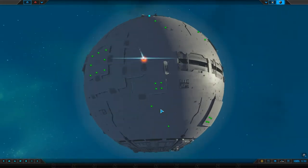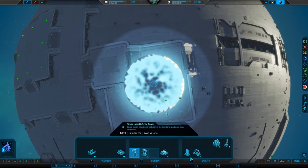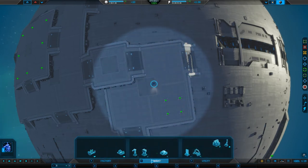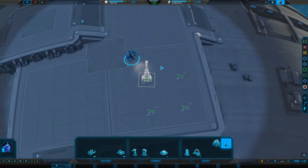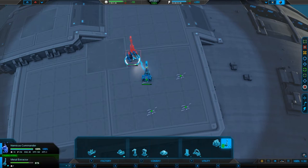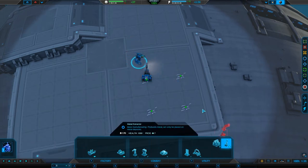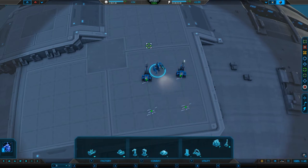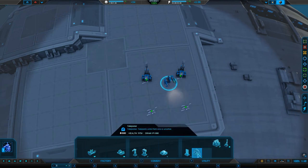My commander is zooming in and dropping down — that's cool. I get a whole load of stuff to build. Down the bottom here is my utility, my combat, and my factories. The first thing I need to do is build resource gatherers. This is my commander — if he gets taken out, all is lost, so we've got to keep a good eye on him. He's a bit slow but he's an absolute monster in combat.